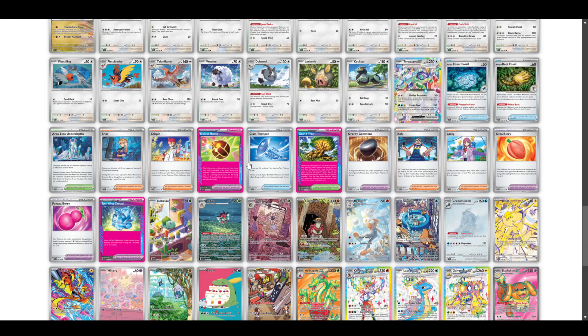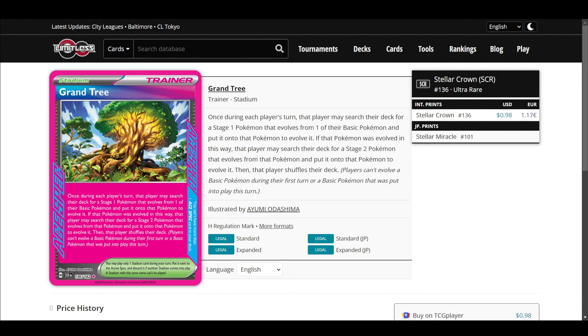There's a clear order with these ACE SPECs: Sparkling Crystal is the best, then Grandtree, then Lux Bomb. But I don't think Grandtree is that good — stadiums are hard to search out. It provides minor value. If you've played with it, tell me down below how much you liked it — has it been a game saver or just okay?